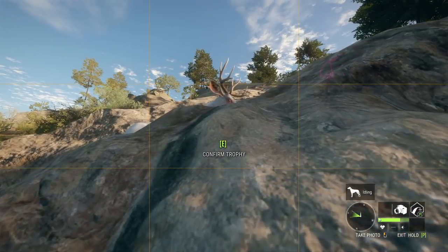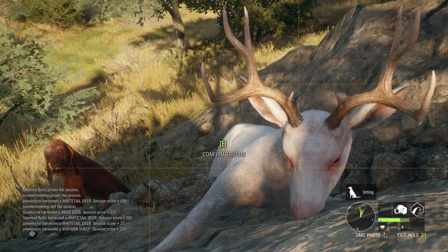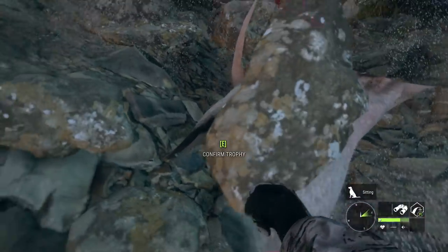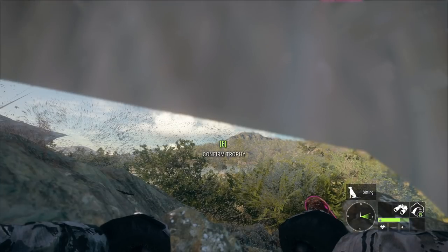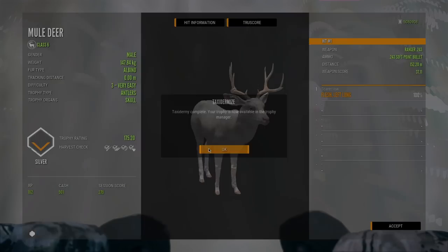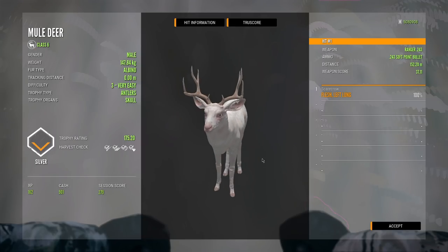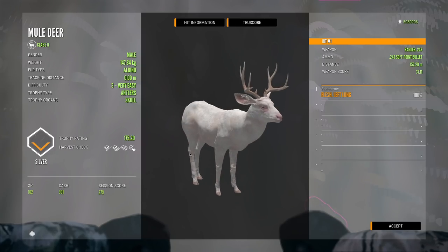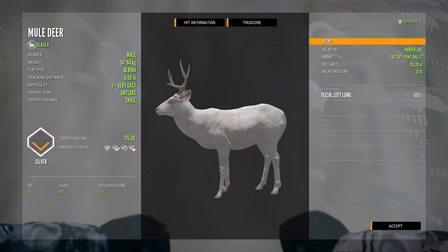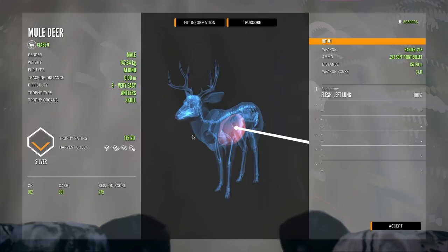That actually looks really cool, I like the way he landed. Let's get the clearest picture of him - there we go, that is an albino mule deer. Nothing for the main lodge, but this will make a good addition to one of the secondary lodges - we can probably replace one of the piebalds we have up because this is much cooler. I really do like the new albino fur for the mule deer and the whitetail; it's a little more realistic, closer to what a real one would look like.